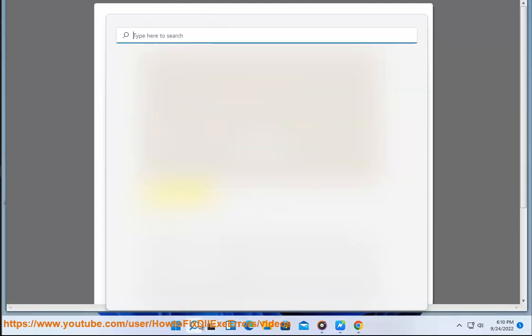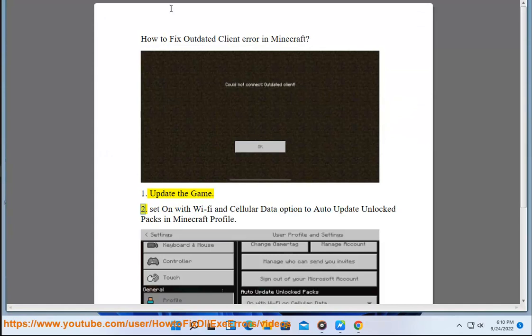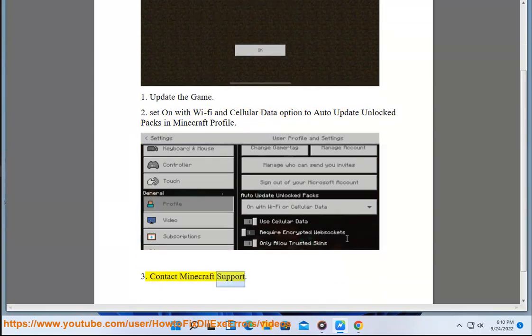2. Set the Wi-Fi and cellular data option to auto-update, and unlock packs in your Minecraft profile. 3. Contact Minecraft support.